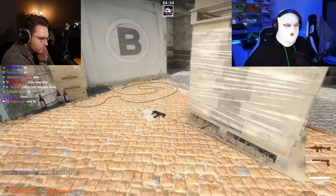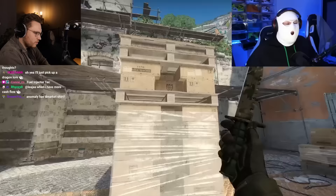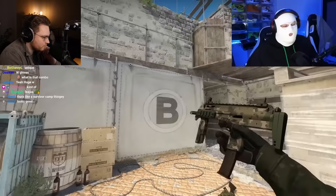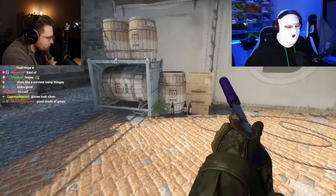Next is the green camo loadout — the M9 Bayonet Forest DDPAT, Forest DDPAT gloves, and the agent I'm playing with is the Seal Team Six soldier, whose sleeves are by far the best fit with these gloves. I prefer this one over the last — and it's so much cheaper. You can combo this with an M249 Forest DDPAT or the MP7 Forest DDPAT. Camo skins look cheap, but if you combo them well, they look quite the opposite.